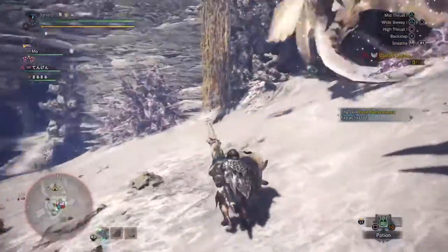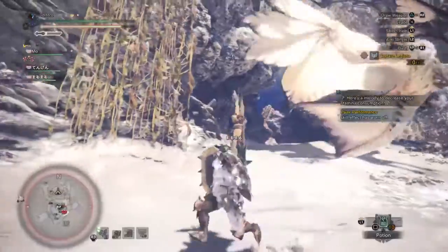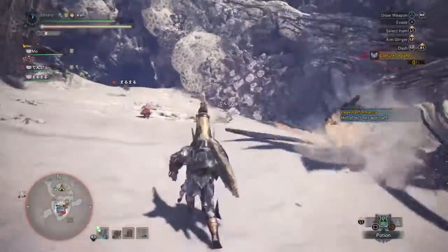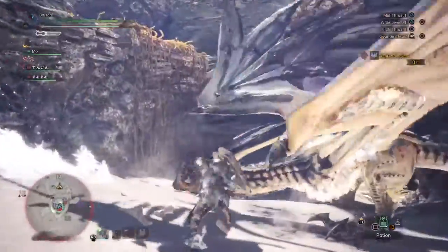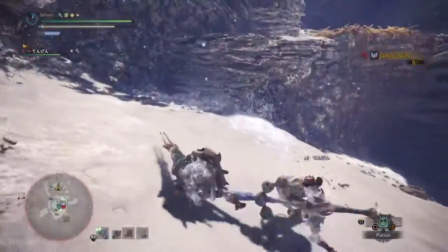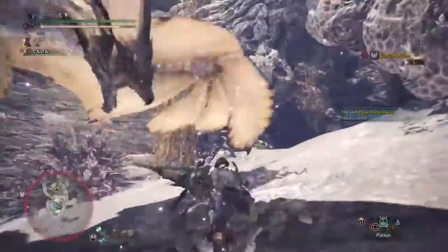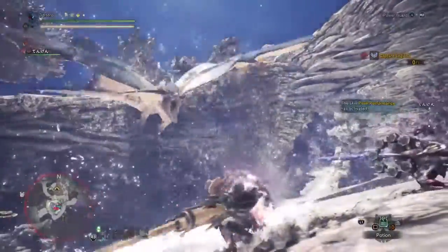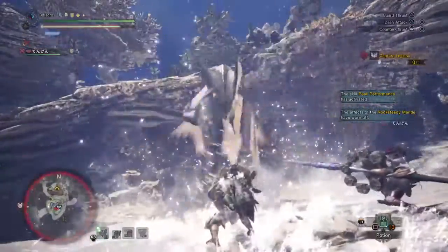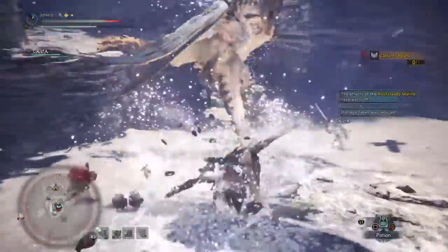Next is the ice blight, which can be applied by monsters that use ice attacks such as Legiana. This ability will make you use up your stamina much more quickly, which can be very problematic when facing Legiana as the monster has fast-hitting attacks requiring you to dodge a lot. You can tell if you have it if your character has a kind of misty effect on them. To counter it, you can use an iceproof mantle, nullberries, or stay mobile and dodge at the right time. You can also wait for it to go away, but this may hamper you depending on the weapon you're using, especially weapons that use a lot of stamina.